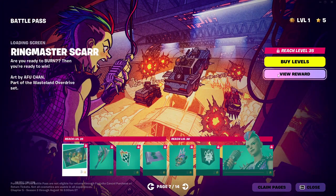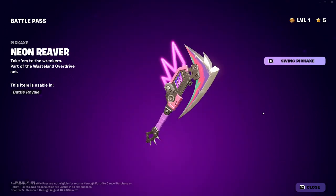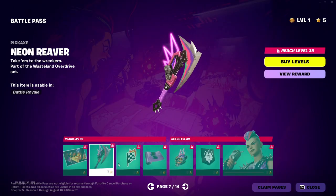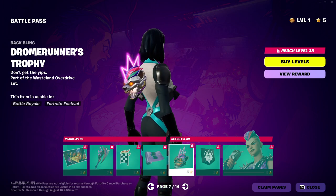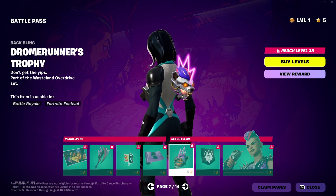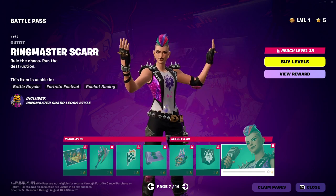Next is the Ringmaster Scar loading screen. Looks pretty good. There's the pickaxe — pretty good. Emoticon. End of the Race. Another worn out looking wrap — the Feral Finisher. I like this back bling. Don't Drone Runner's Trophy. It's part of the Wasteland Overdrive set. And banner icon. And there she is — looks good.